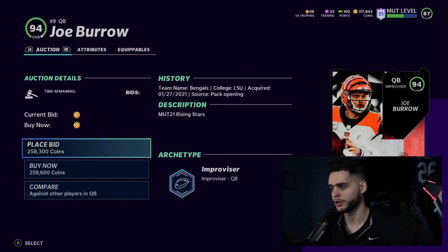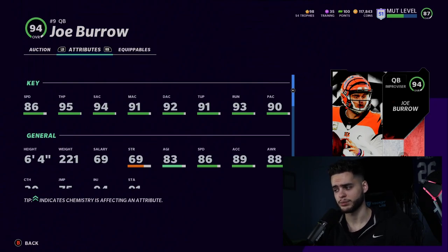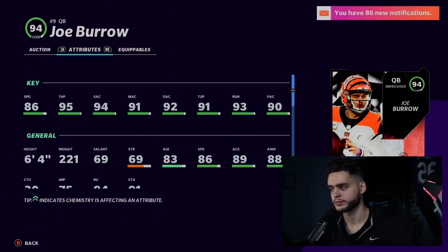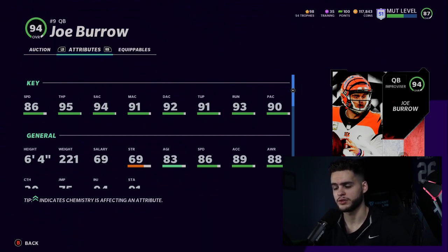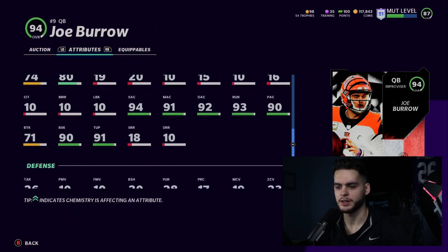Next we got Joe Burrow, who is actually a rookie premier — so if you already had Joe Burrow, you'll be getting this card for free. 86 speed, 95 throw power, 94 short accuracy, 91 medium accuracy, 92 deep accuracy, 91 throwing under pressure, 93 throwing on the run, 90 play action. With play fake he'll get 99 throw power, and all his accuracies are above 90 thresholds. He's an all-threshold quarterback with speed — a rookie premier card that can actually be used. He also has 90 break sack, which isn't bad either.